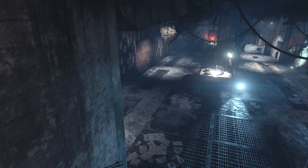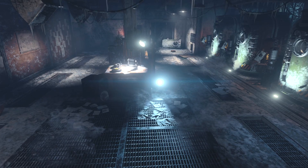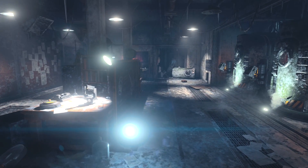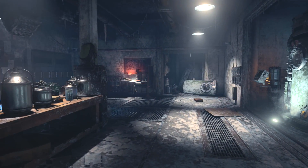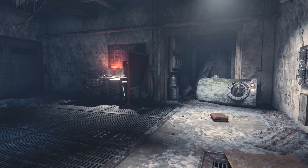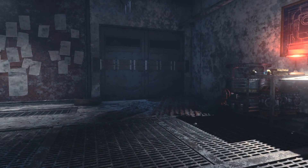Hey guys, there are a few really good leads for side easter eggs on Blood of the Dead and I wanted to show you guys some of the stuff we've been working on so that hopefully people can start helping and we can get this figured out. There's a very interesting door in Spawn that eventually opens up when you do the main easter egg to let you into the boss fight.